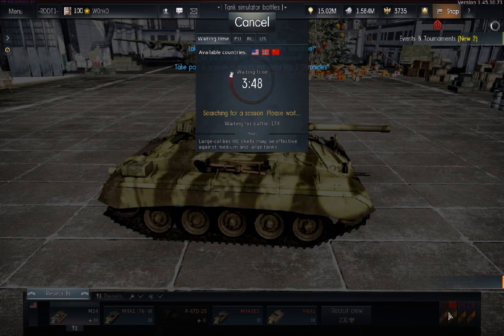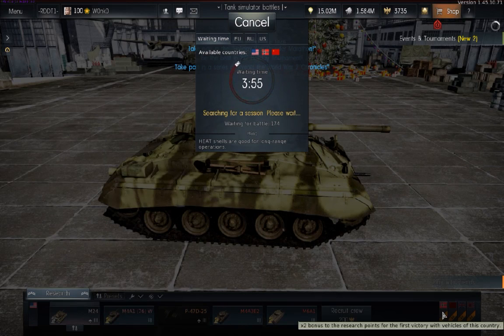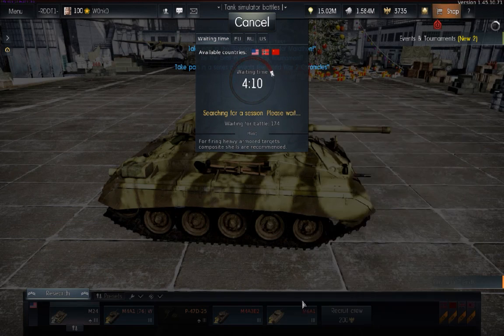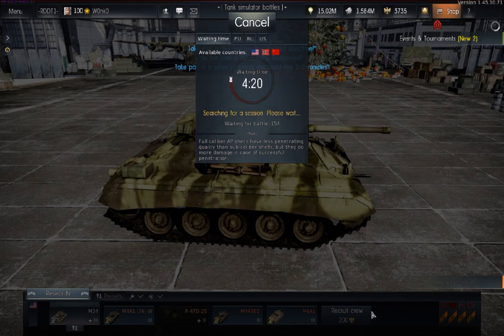All the nations are listed down here — American is currently selected, and crew slots fold out to the right. If I want my German vehicles, I'd click the German flag and it would pop up all my German crew slots. Five crew slots can be obtained for Silver Lions, the non-premium in-game currency. Beginning from the sixth crew slot onward, you'd have to pay Golden Eagles, which is a premium currency generally available for real money only.